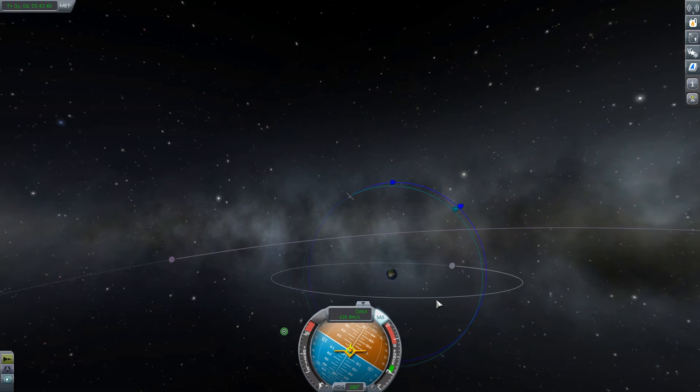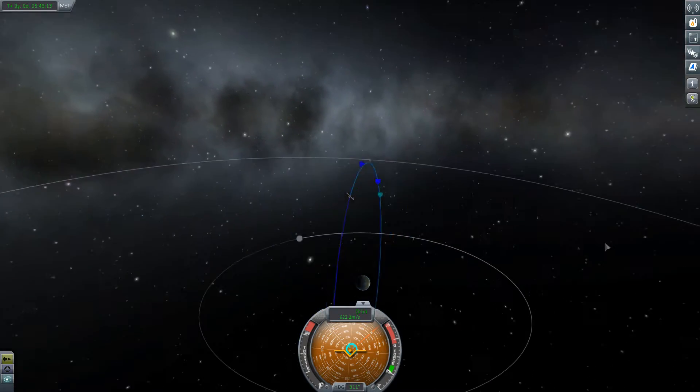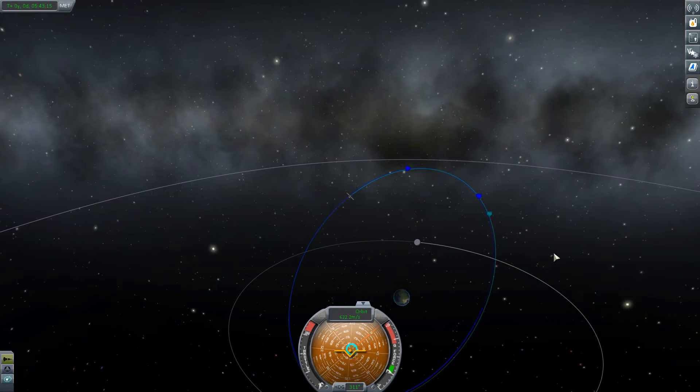Okay, what I think I need to do is shift this radially in. I need to be facing towards Kerbin, like so. There we go. I've got to hold it for 10 seconds and see if that's good enough for the contract. We'll see in a minute. Hey, I got paid!